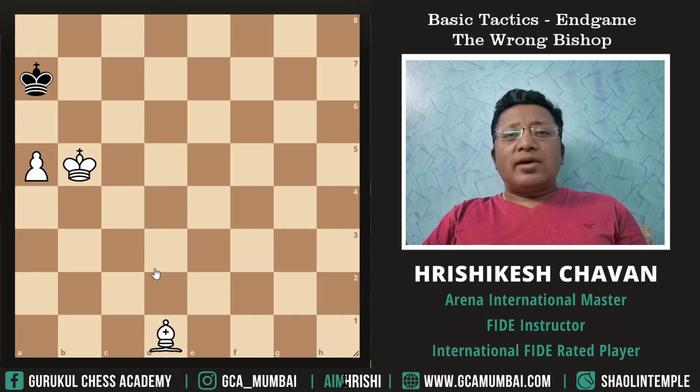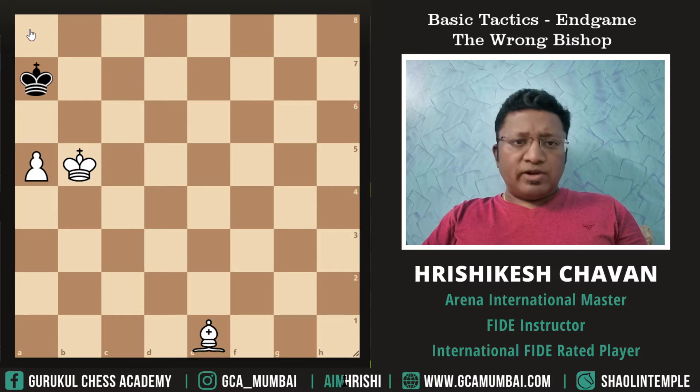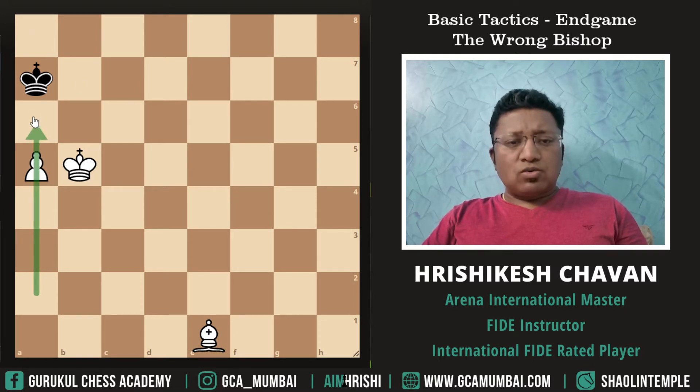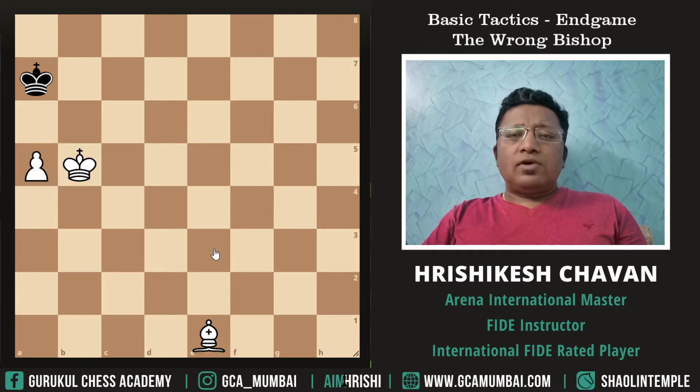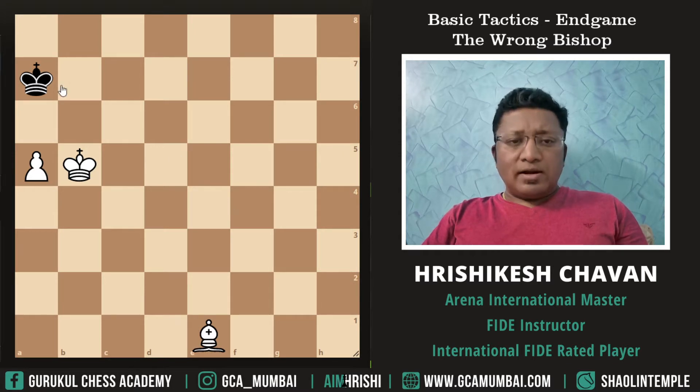Let's see what happens if White has the wrong Bishop. In this second position, we have kept the Bishop on a dark square. The winning square is white and it's a rook file pawn, so White is having the wrong Bishop. The theory says: if the passer is on the rook file and White has the wrong Bishop — meaning a Bishop which cannot control the winning square — then this game will end in a draw, provided the defending King controls the winning square.